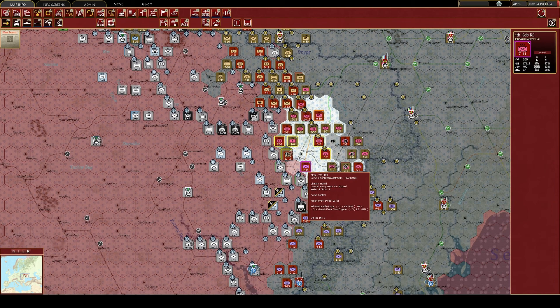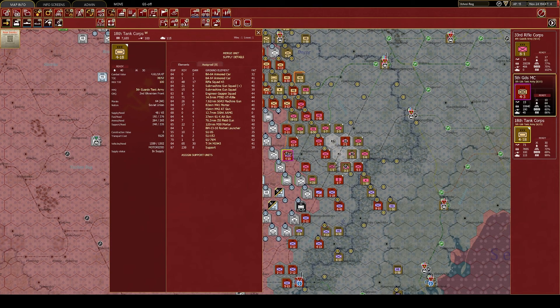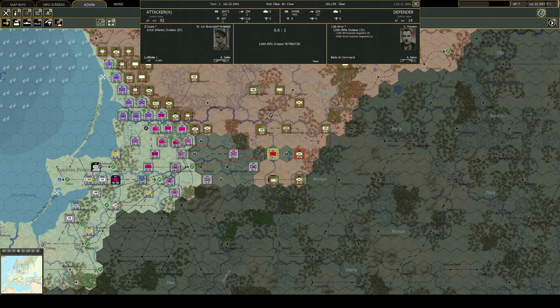Steel Inferno is the first expansion to the award-winning monster war game, Gary Grigsby's War in the East 2. This new scenario and campaign pack puts the spotlight on several major offensives that influenced the course of the War in the East, while opening up new areas of the map. With eight new scenarios and two new campaigns, it significantly expands your War in the East 2 experience.